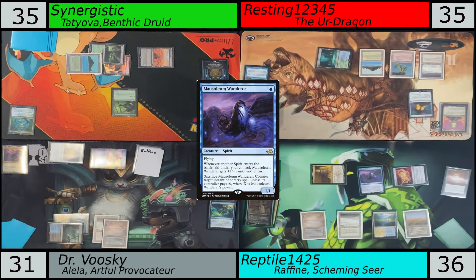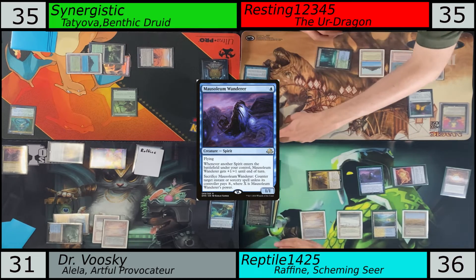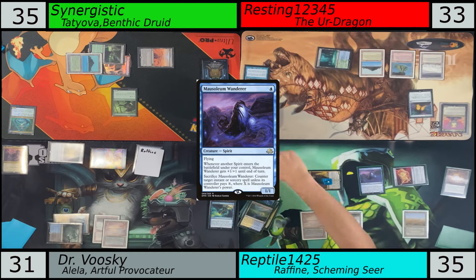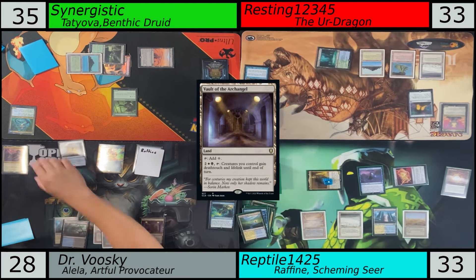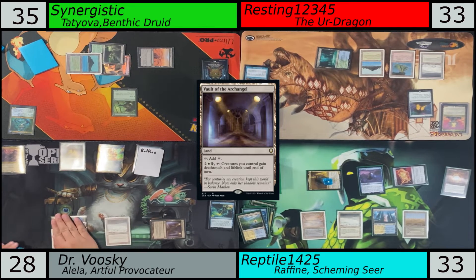Sure, I don't have my Timna anymore, but I'm back to the same game plan — discarding things I really don't need, discard a Brainstorm. At this point I had interaction, so I'm thinking we're entering the mid-game, and Synergistic and Resting are really going to start to pop off, so I need to have the appropriate things ready. Are you digging for your combo, or are you looking for more creatures to do aggro? At this point I was looking for interaction — I could get the Bast's Oracle or the Tainted Pact, whichever one.